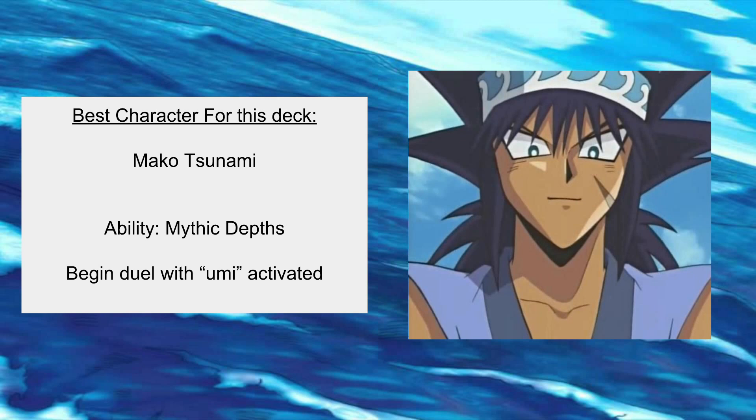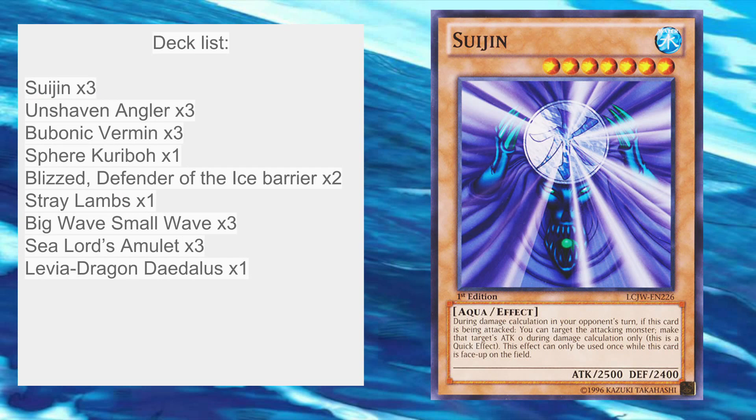Now let's move on to the decklist. I'm sorry about my pronunciation — I'm pretty bad with card names. This deck runs 3 Suijin, 3 Unshaven Anglers, 3 Bubonic Vermin, 1 Sphere Kuriboh, 2 Blizzard Defender of the Ice Barrier, 1 Stray Lambs, 3 Big Wave Small Wave, 3 Sea Lord's Amulet, and 1 Levia-Dragon Daedalus.